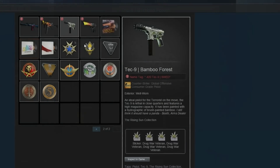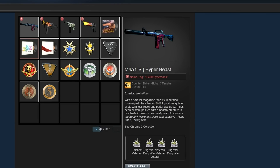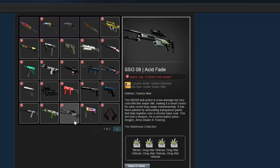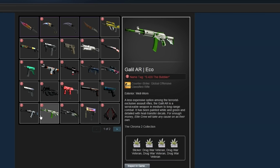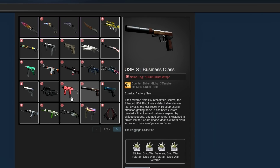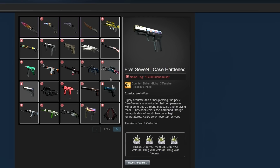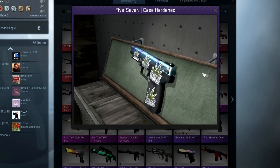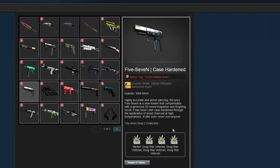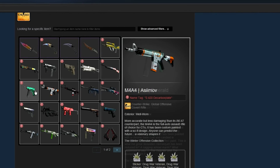Every single skin in his inventory — pretty much all the skins in his loadout — have a 420 float value, either the well-worn .420 float or a really low factory new float like 0.00420. They all have four Drug War Veteran stickers on them. I also asked him if he had a Hydroponic or planned on getting one; he said there was only one Hydroponic that existed with a 420 float and it wasn't for sale. He also has a 5-7 Case Hardened blue gem that he somehow managed to find with a 420 float.